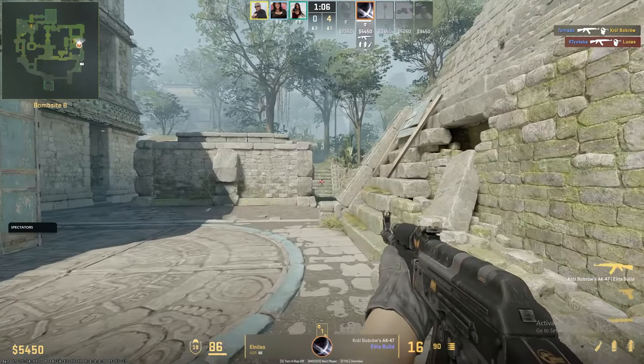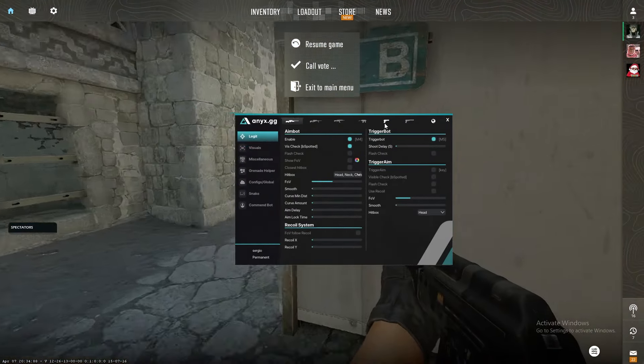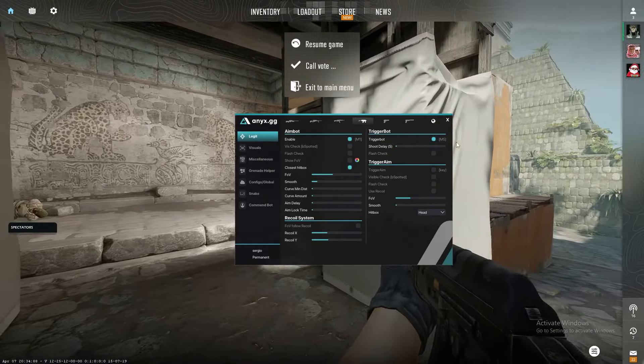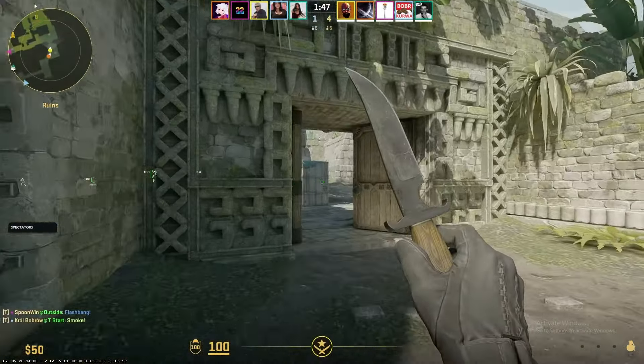What the f**k, why did it double zoom? Let's remove something from the legit tab — disable my aimbot for SMGs, the vis check. I'm playing quite aggressively but I'm not playing the best actually.